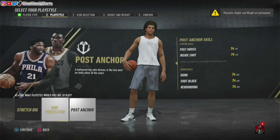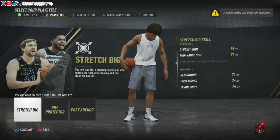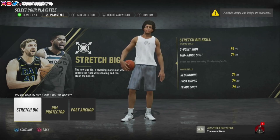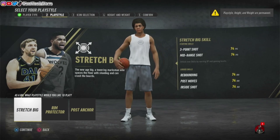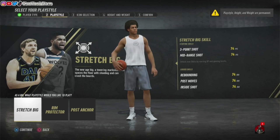Obviously if you go with different archetypes — like post moves, inside shot, dunk, shot block, rebounding, or post defense — that's something to keep in mind when playing NBA Live 19 and trying to focus on shooting. So if you want to make shooting a priority, it's a good idea to choose an archetype best for your shooting abilities. More than likely that's going to be a shooting-type archetype like a stretch big, or a three-level scorer if you're a small forward or a guard.